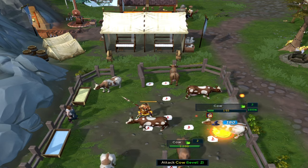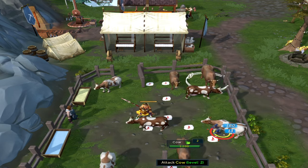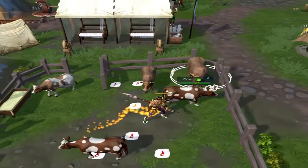Just north, maybe about eight tiles or so, there is a general store NPC that you can trade and sell the items back for money. Then you'll just pretty much repeat this loop.